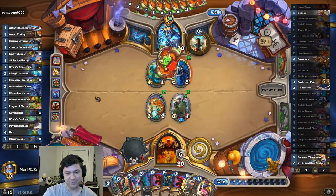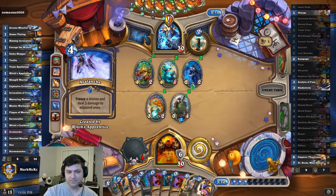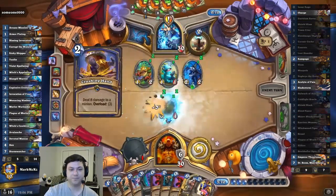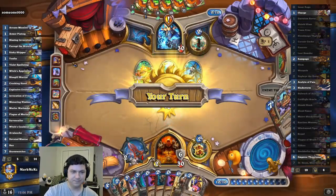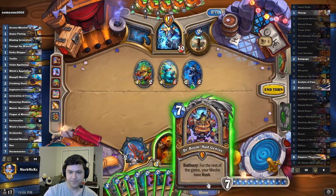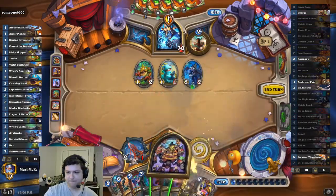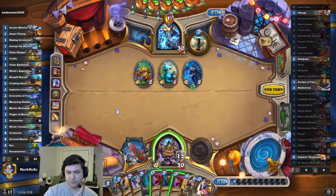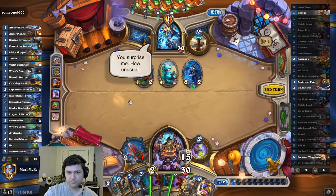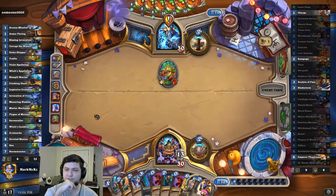We're trying a Boulder Fist Ogre OTK. Leave my Murlocs alone! Random Avalanche. Crushing Hand — was that random? Unless... I guess I armor first, still. Doesn't matter that much. Take that, Tinyfin. Take that.